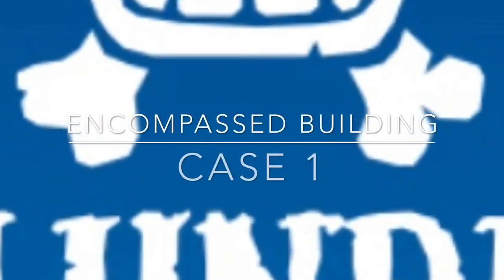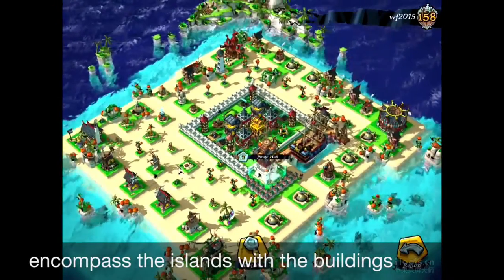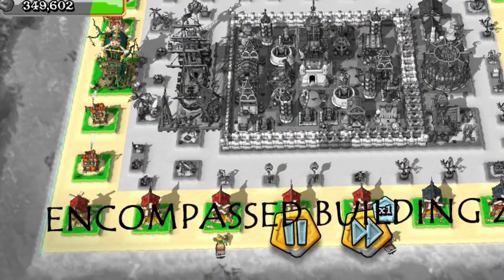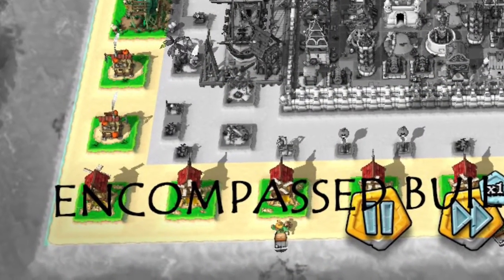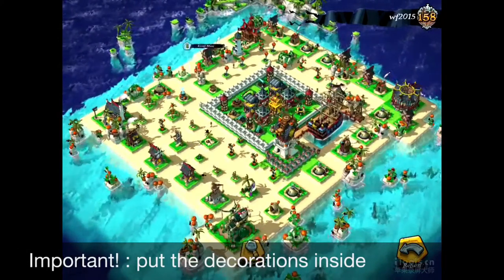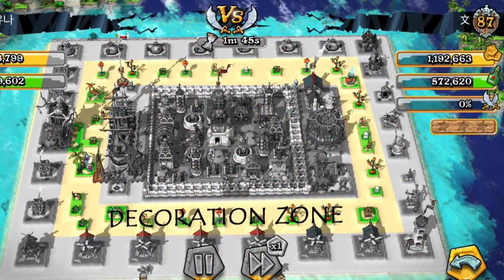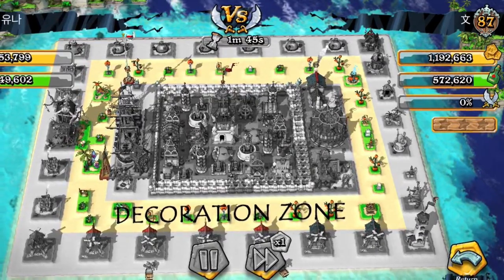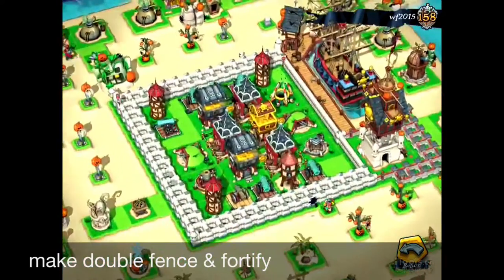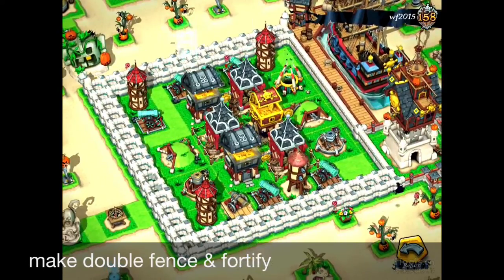Let's look into the first example of the encompassed buildings. This is surrounded by a ring of encompassed buildings forming a perimeter around the main base. For the first step, try to place the buildings at the perimeter of the mainland. The second important step is that you have to have the decoration ring. The reason for this decoration ring is that the distance created by the decorations will make troops attack the nearest building, which is encompassed and placed at the perimeter.